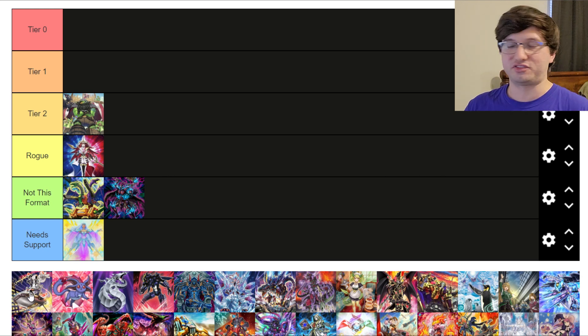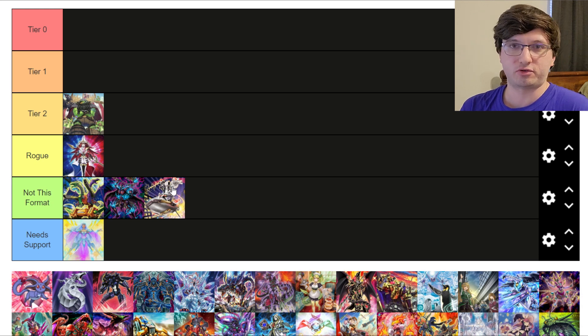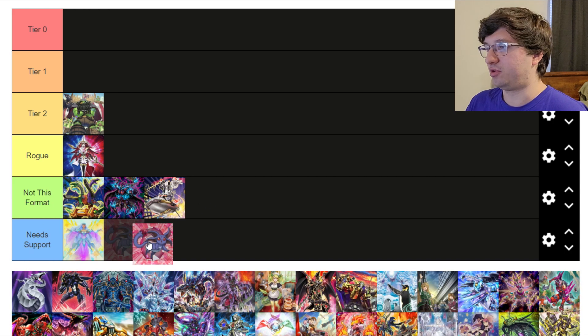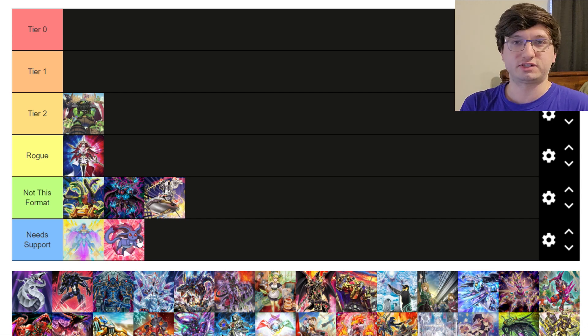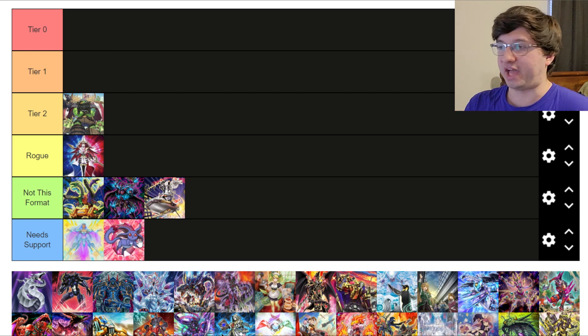Stun — previously during Tier Limit this was like 'we might as well just play Border Stun.' But with Kashtira coming into existence, I'm going to put Border Stun as Not This Format, because you just summon Fenrir and what is Border going to do? Border himself actually got a lot weaker because of Kashtira. Crystal Beast — I'm going to put in Need Support. It was cool when Tier Limits were the only deck in the meta and you could just play 15 floodgates, but with more decks coming into the format, Crystal Beast can't run enough floodgates for every matchup, so it still needs support unfortunately.